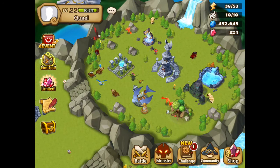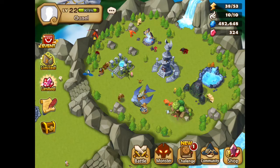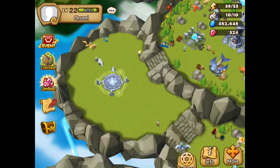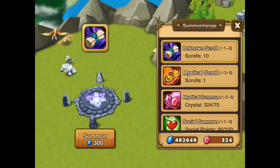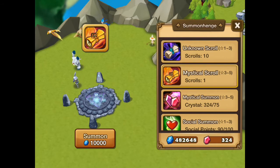Also, in the events tab — I hope everyone has been doing this — there is this energy and mana stone refund event. If you do that 5 days, if you do both, you'll get a mystical scroll. So I have another mystical scroll to use. Not that we have been overly lucky with these single mystical scrolls, but you never know — and that's why we keep using them. You will never know what you get.